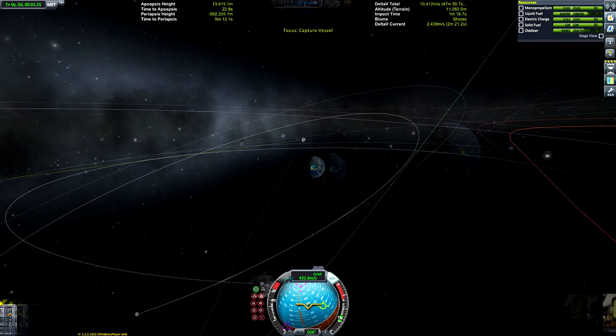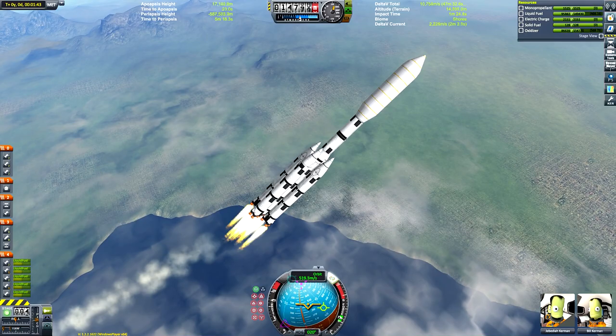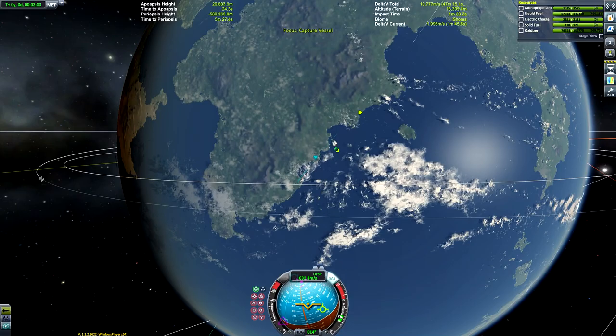You'll need to wait until the launch pad is directly below the trajectory of the asteroid, either with the pad on the same side or the opposite side of Kerbin. Unfortunately having an asteroid on an equatorial plane is quite a rare thing to have happen.